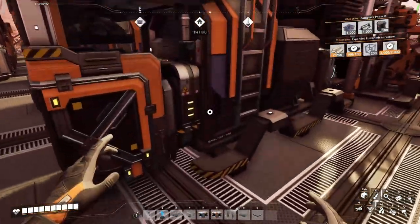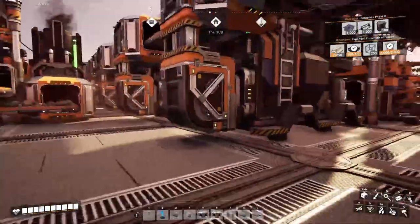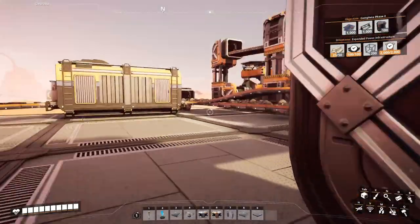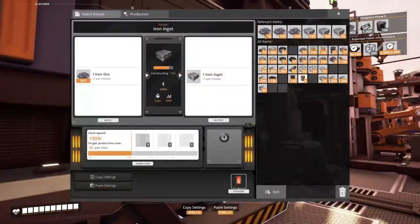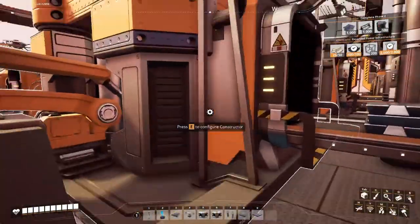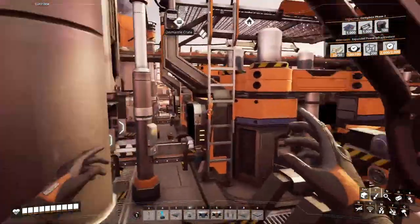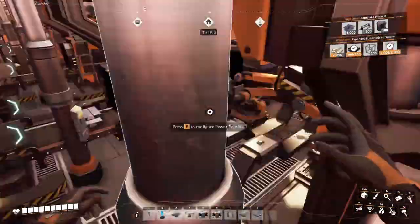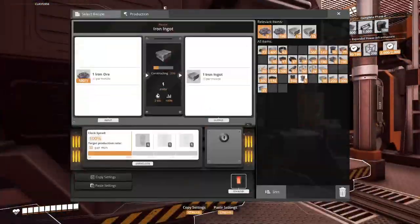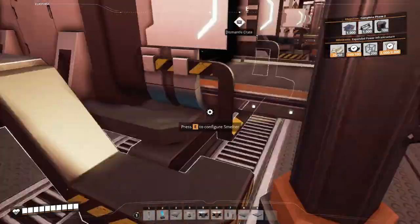The other thing I wanted to do: I'm going to feed these machines with raw resources. I have a couple of those I received from dismantling and upgrading things. Let's feed them here to save precious inventory space. This one's full, now it's okay.